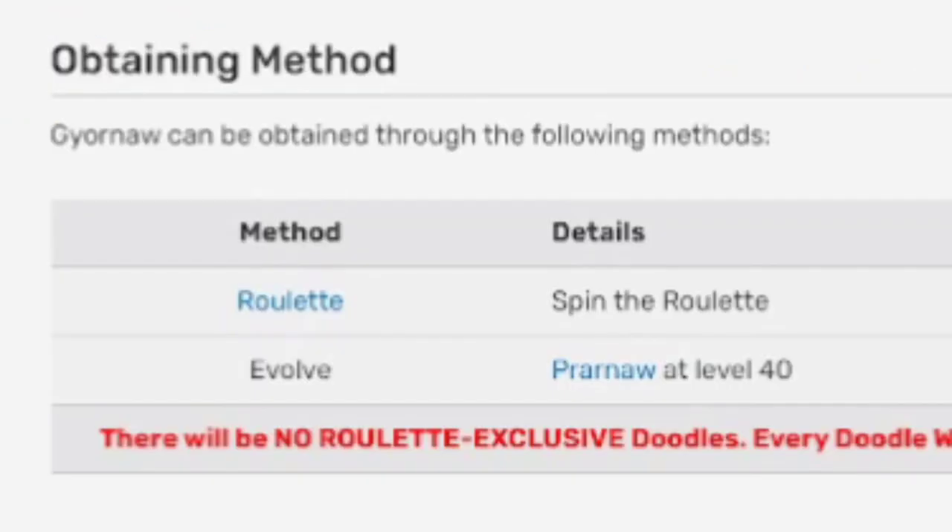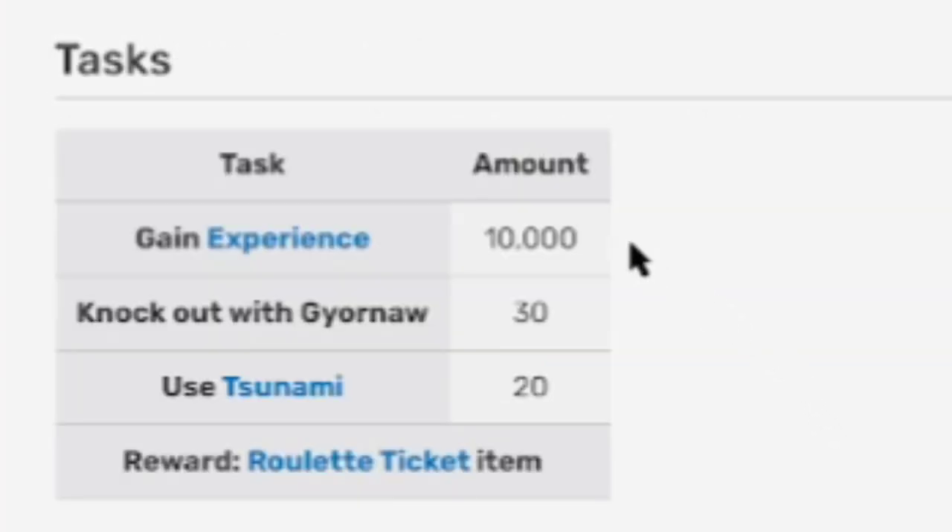Obtaining method: if you see Guy-Or-Naw in Roulette and spin and land on it, that's how you can get it — or you can evolve Prawnaw at level 40. Its tasks are: gain 10k experience, knock out 30 times with it, use Tuzami 20 times, and your reward is one Roulette ticket.